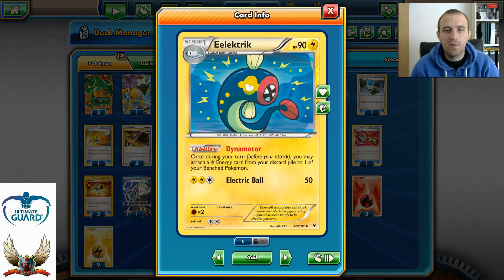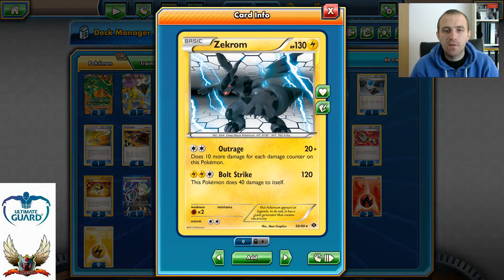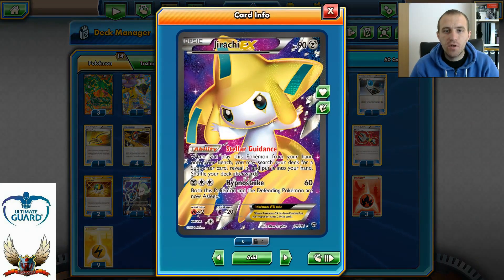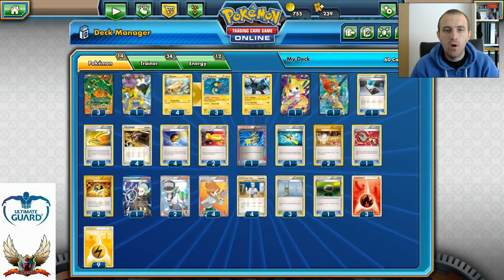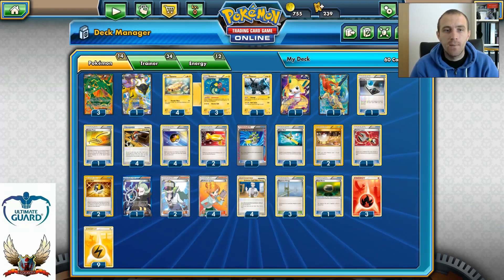Running a full four-line of Eelektrik with Dynamotor — once during our turn we can attach one Lightning energy from the discard pile to one of our benched Pokémon. I'm running one copy of Zekrom with Bolt Strike to counter Sigilyph, since there's no Hex Maniac in this format. One Jirachi for Stellar Guidance, you never know when you can use it. And one Keldeo for Rush In, in case we don't have a Stadium or we're affected by a special condition like Sleep, Paralyzed, or Poison.